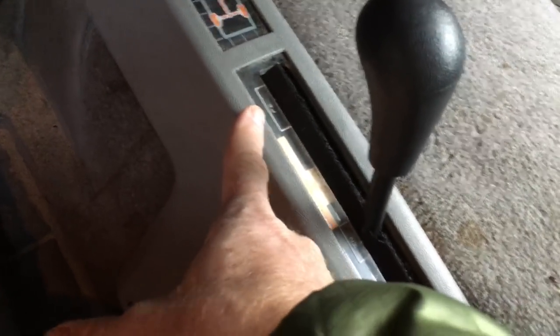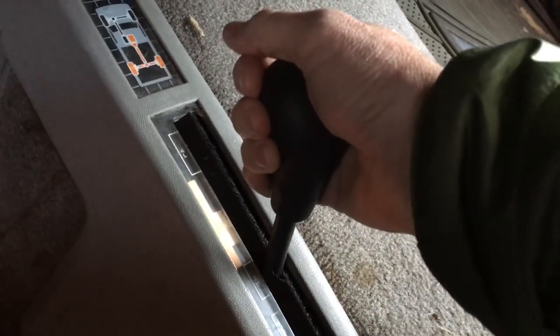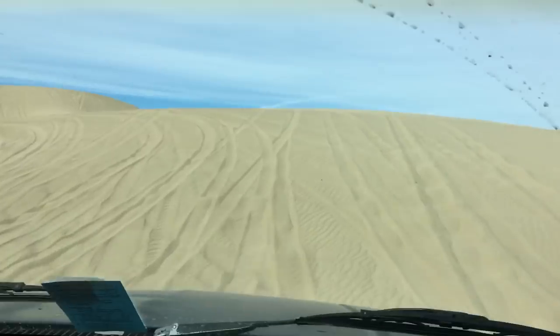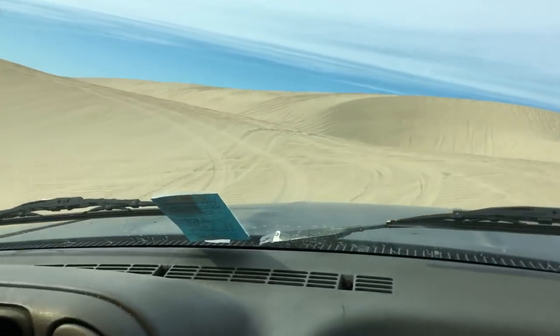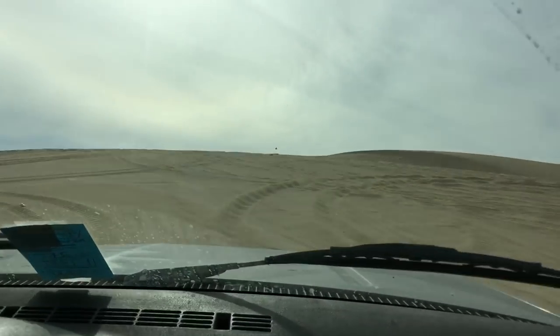Get to know how your four-wheel drive transmission works. If it has four-wheel high and four-wheel low, figure out which one works best for you — I keep mine in four low because that works best for me. Driving in the sand has a lot to do with momentum, so you always want to make sure you're pointed downhill, and if you're going uphill, do not stop. Use gravity as your friend.